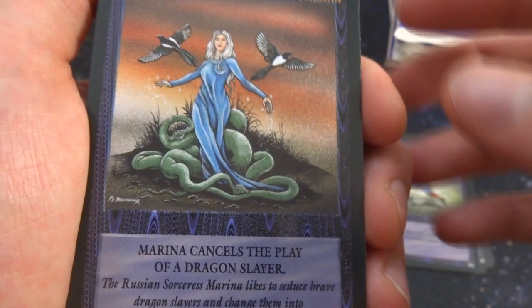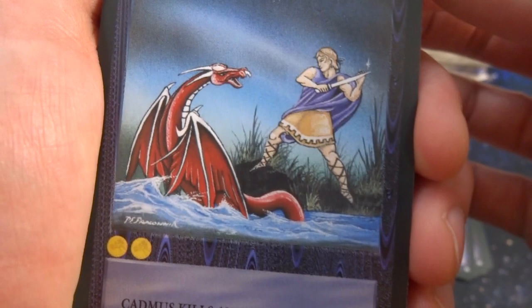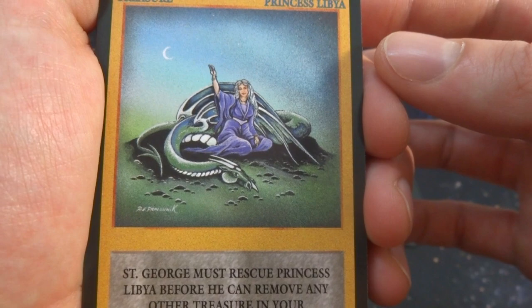The dragon slayer card reminds me of a gladiator fighting a dragon — the dragon is actually quite small compared to the person. Got a treasure card — treasure is gold, really like the yellow color. Princess Libya — she's just hanging out with the dragon, the dragon is sleeping, got a moon in the background, she's just waving. Saint George must rescue Princess Libya before he can remove any other treasure in your battlefield.